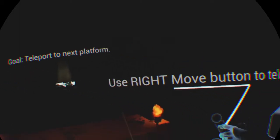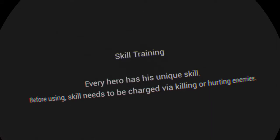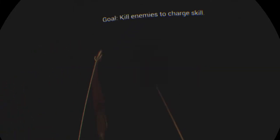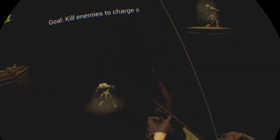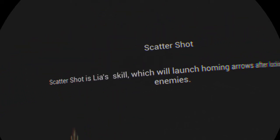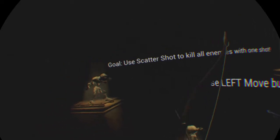Use teleport skill to get to any platform instantly. Teleport to the next platform — use the right move button. All the way over there? Did I go too far? Every hero's unique skill: before using skills, need to be charged via killing or hunting enemies. Got him right in the balls. Right in the head. Come on, get in there. Scatter shot is Leia's skill — I didn't read that fast enough. Left and right move button.